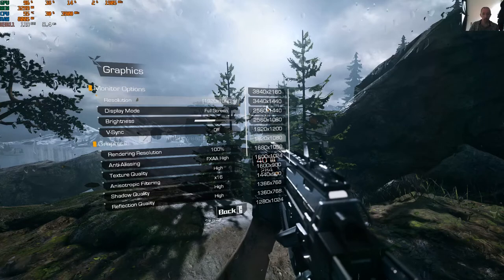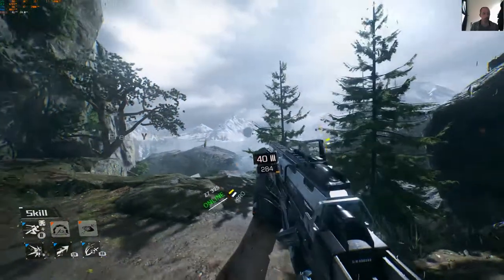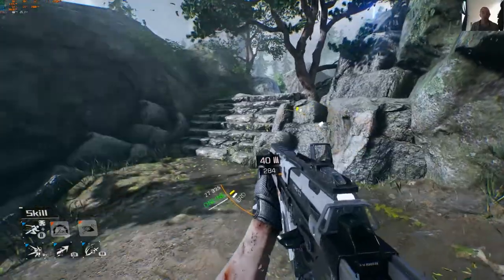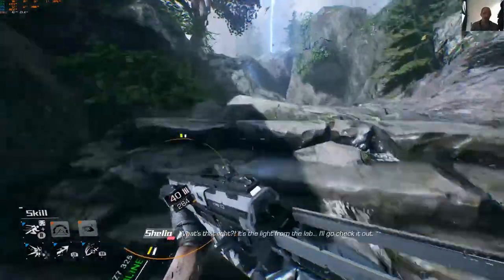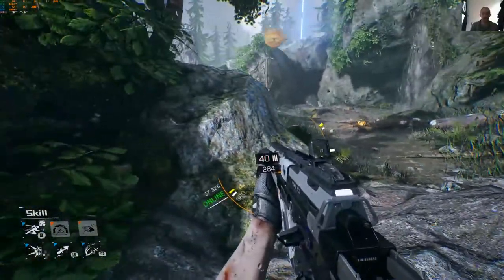Putting it back to ultrawide at max resolution — 3840 by 2160 with everything on maximum. We're not going to hold 60 FPS, not in a million years. We're getting 31 to 39 FPS with stutters — not realistic at all. The Xbox Series X holds 60 FPS at this quality, so the PC RTX 2060 at 4K is not really happening at 37 to 40 FPS.